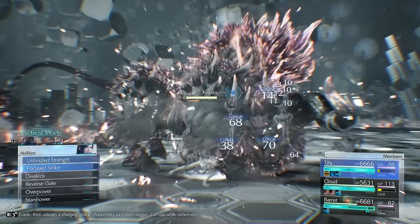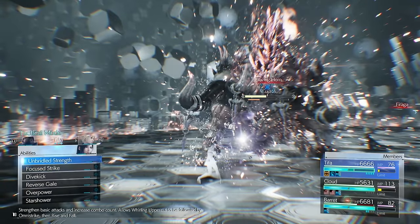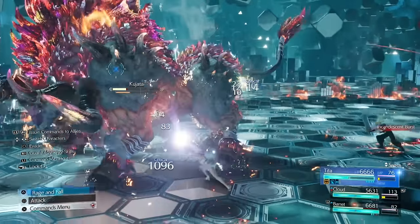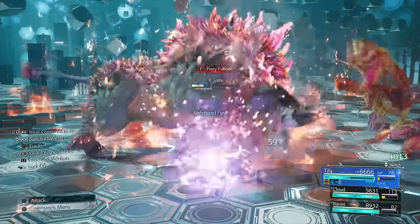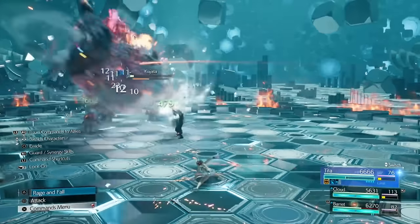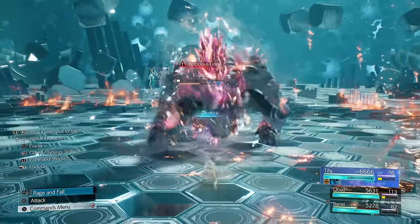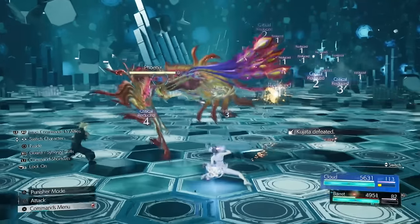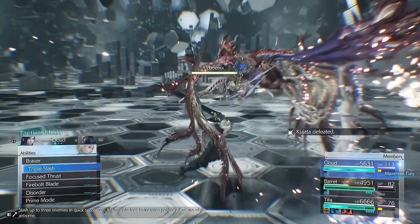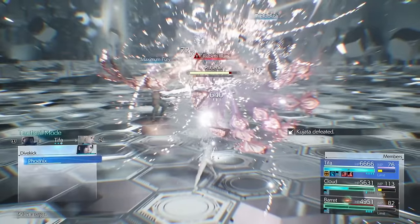The main culprit that deals the damage in this build is Tifa. I was trying to find a way to incorporate her like I had in the original remake, because she is still very broken in this game and does insane amounts of damage. The basis for this build is we're relying on Tifa for most of the damage and mitigating damage with Barrett and Cloud. Barrett uses Lifesaver which takes all the damage from the team members, and if he gets too low you use Cloud to heal him up.